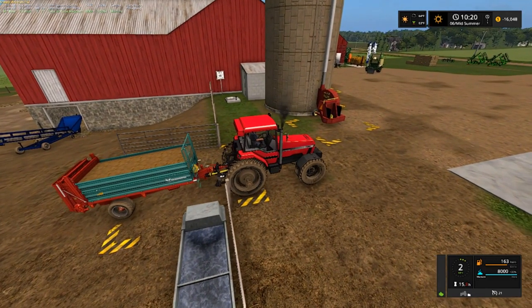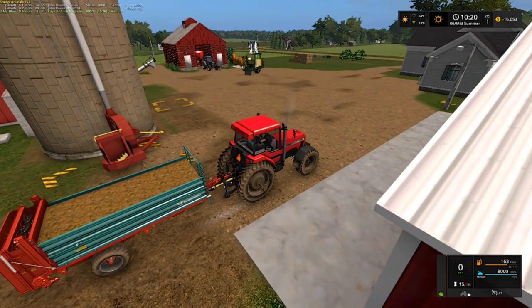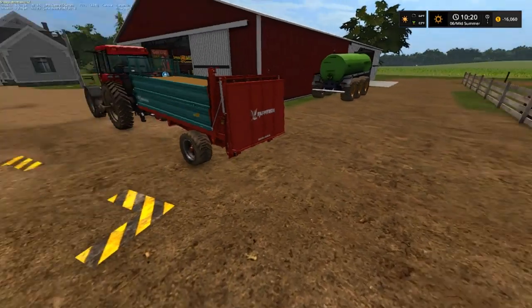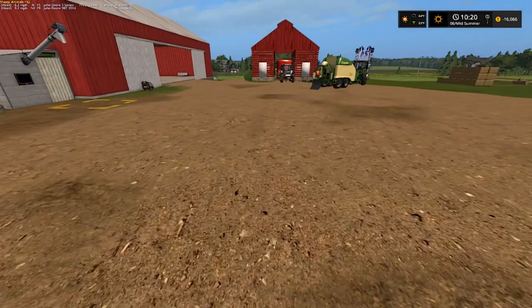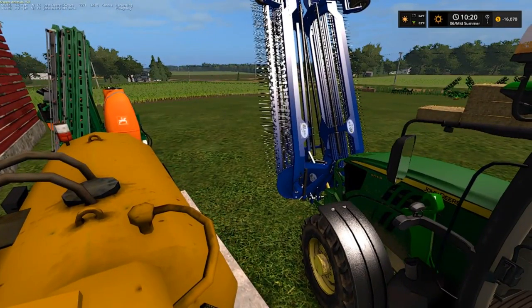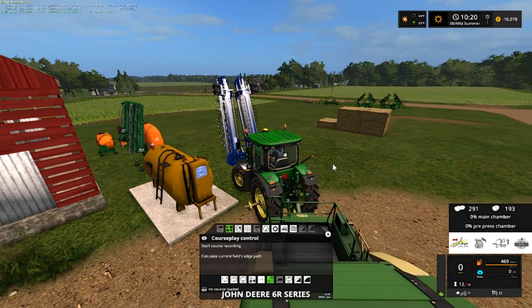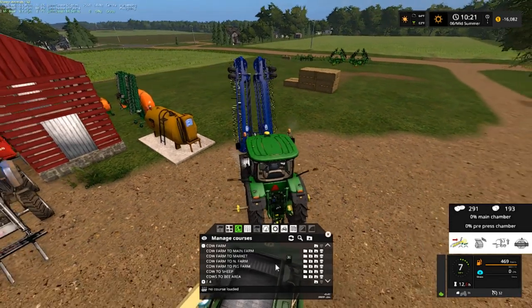Let me go ahead and get this out of the way, we're going to shut the gate. What we need is a manure spot to hold it. Close the gate so Betsy and them won't get out. I got this tractor filled up and we got 4,766 liters of fuel left. We need to get this guy going to the north farm — cow farm to north farm.